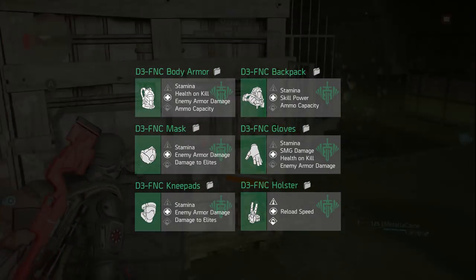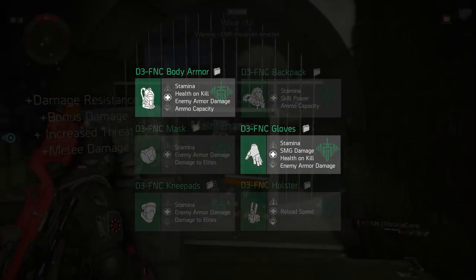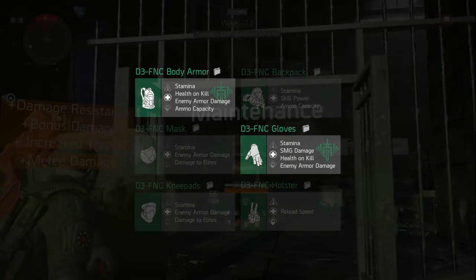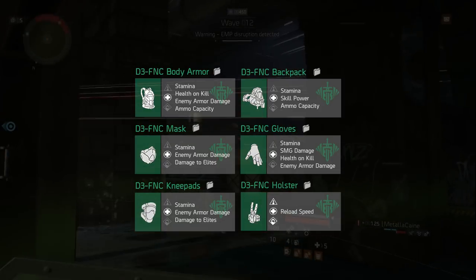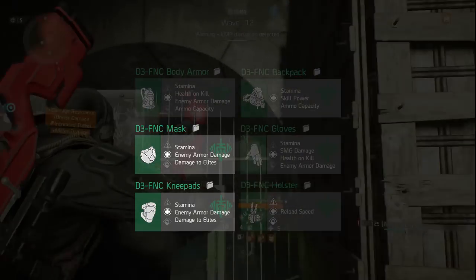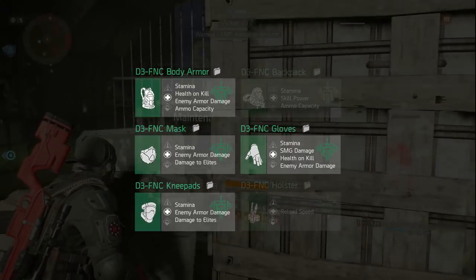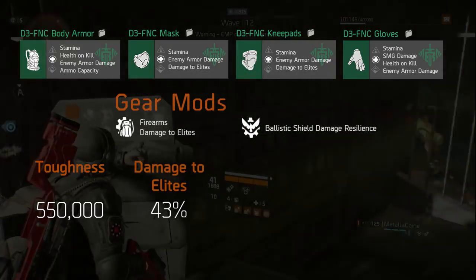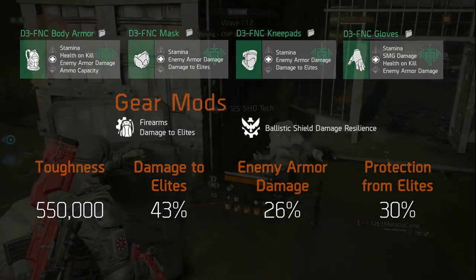Firstly, health on kill will be important to allow a steady flow of healing, so this has been rolled onto the chest and gloves. The maximum you can get on these two pieces combined is only 10%, but we'll be focusing on this more a little later on. Next, because all of your pieces have been rolled into stamina in order to meet the 6-piece requirement, we need to get some damage out of this set. Damage to elites has been rolled onto the mask and knee pads, and enemy armor damage on the chest, mask, knee pads, and gloves. With all of this, including firearms damage to elite mods, you should be sitting at around 550k toughness, 43% damage to elites, 26% enemy armor damage, and 30% protection from elites.